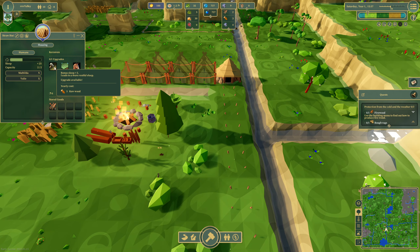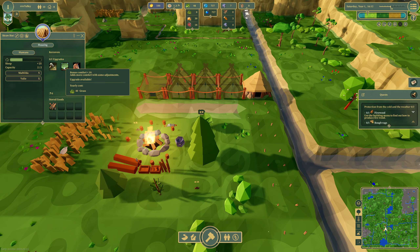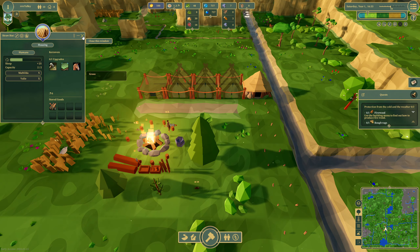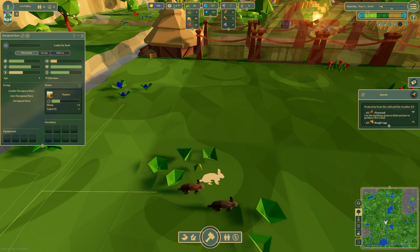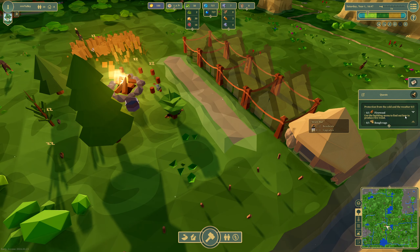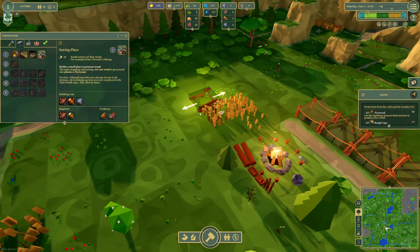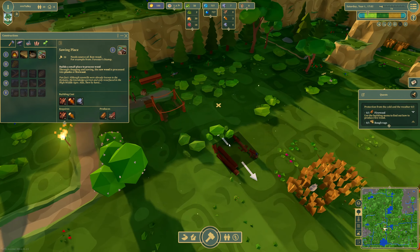We can see who stays in the hut and also get upgrades: bonus sleep plus five, comfort plus ten and one pet space — share your home with a pet, yearly cost 10 grass. I'm not going to do that right now. There's some nice cute little bunnies going through there. European Hare. The game is telling us: use the building menu to find out how to produce firewood. Raw wood is processed into planks or firewood — so we're going to want this near our forager's hut as a little production area.